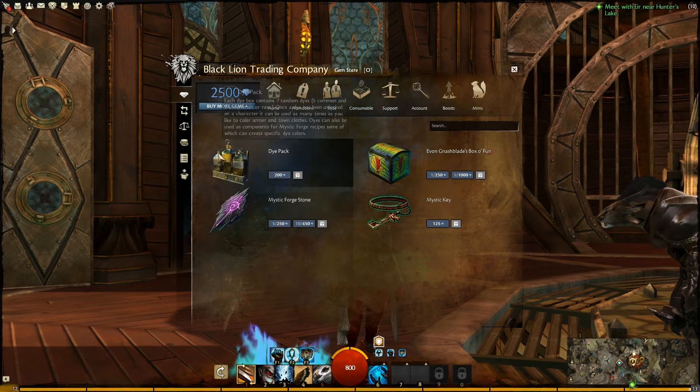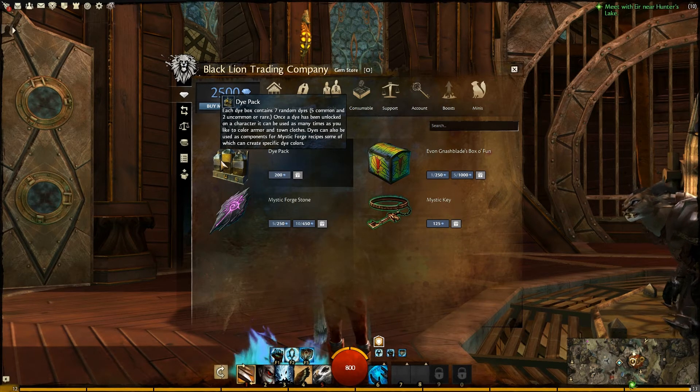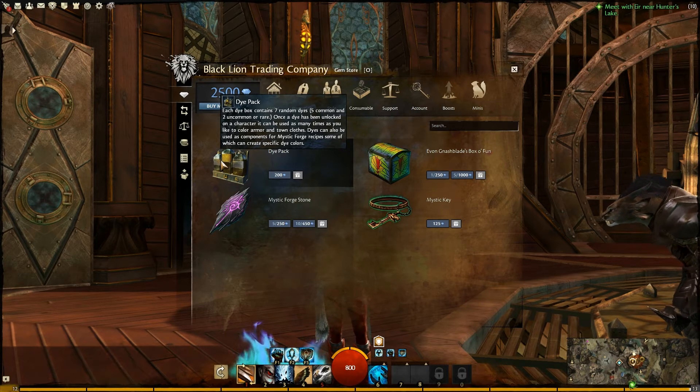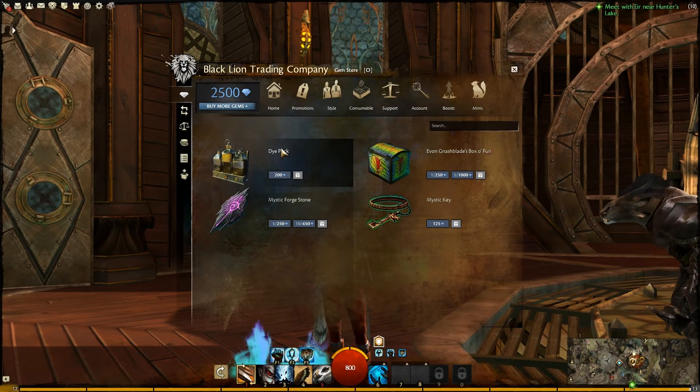Next is consumables. We have a Die Pack — each die pack contains seven random dyes, five common and two uncommon or rare. Once a dye has been unlocked, a character can use it as many times as they like to color armor and town clothes. Dyes can also be used as components for Mystic Forge recipes, some of which can create specific dye colors. That's 200 gems.